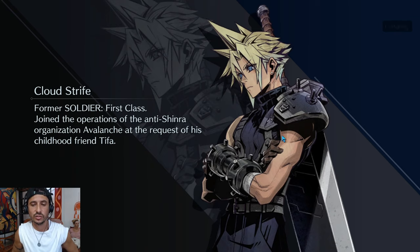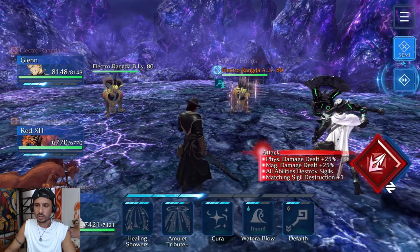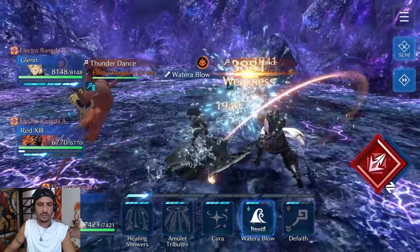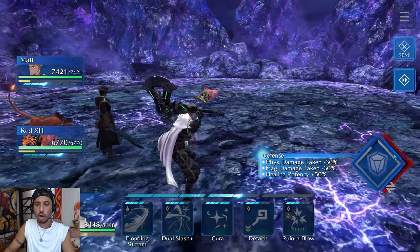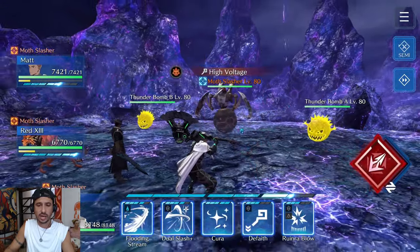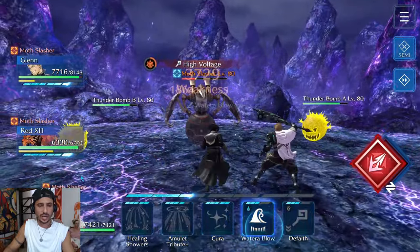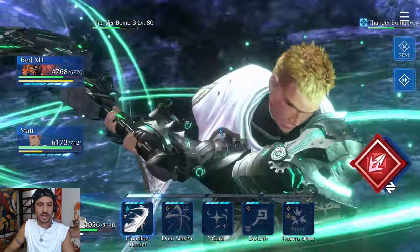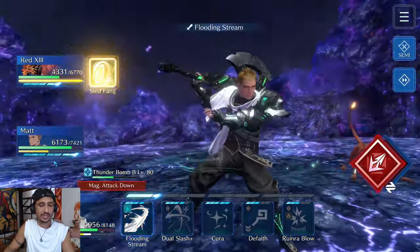Alright, that concludes our team build. Let's get into the fight and show you how to beat Ramu and unlock him as a summon. In the opening I'm speeding things up - take down one of the Rangdos as fast as possible before they cast, and block that next attack if it goes off. In the second battle, take the Moth Slasher first, then focus on the bombs - remember they self-destruct at 50% HP, so take them out fast.